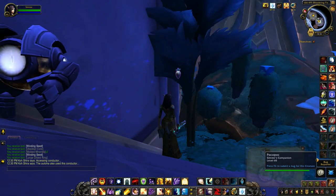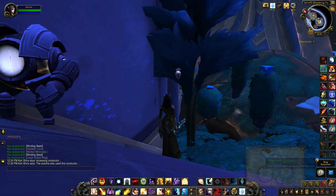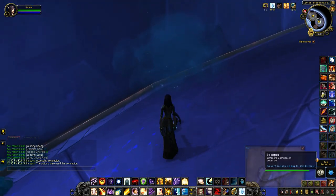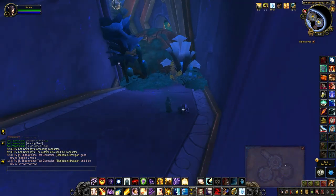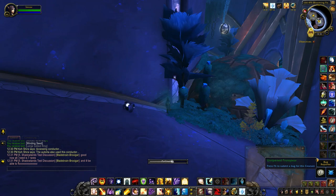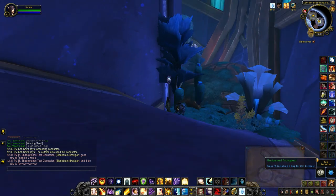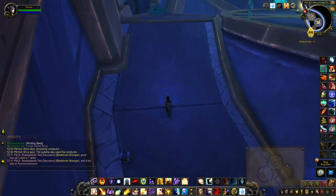Unripened protopair. So what you need to do from here is find a way to ripen it. If you stand in one of these clouds you will pick up this pollen cloud and use it to pollinate the protopair.